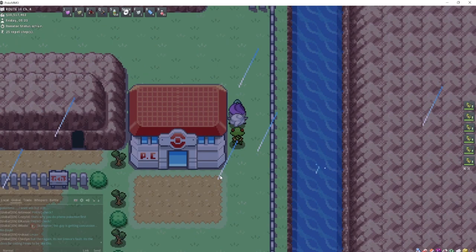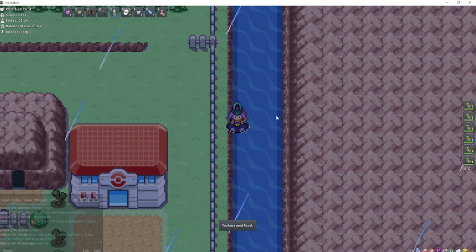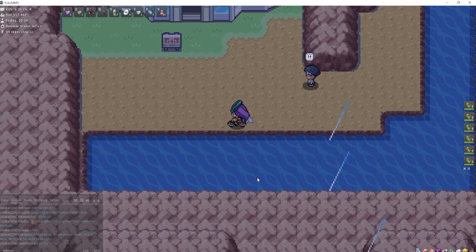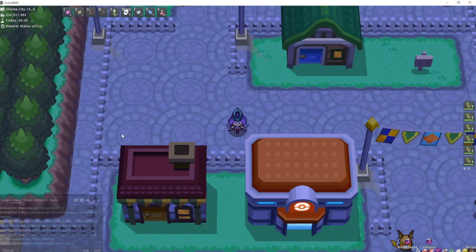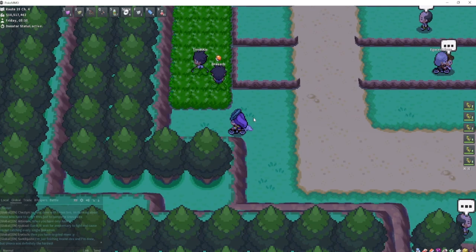A good spot for Magnemite and other Electric-type Pokémon is going to be the Power Plant in Kanto. You're going to be up in this corner, down this water, and right here is the Power Plant — you'll find Magnemite and all sorts of other Electric-type Pokémon. The best bet for Farfetch'd is going to be in Johto, Route 38 and 39, right in this grass, and it's got to be Day or Morning to encounter him.